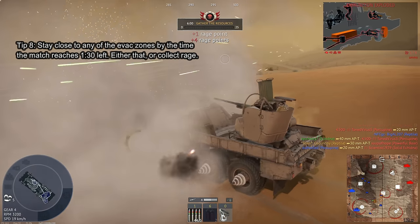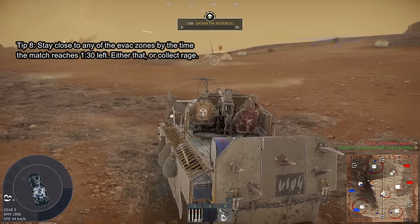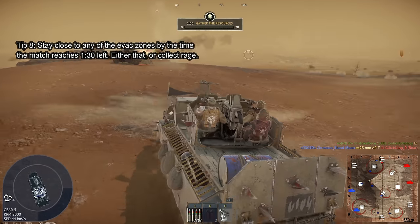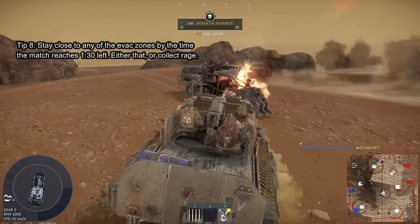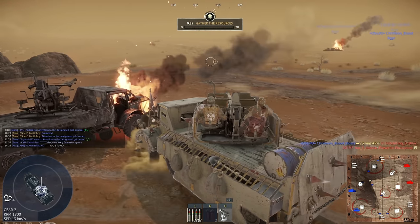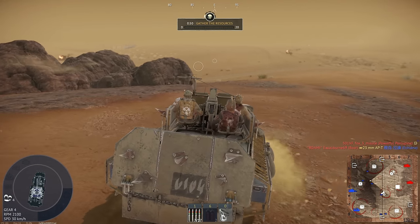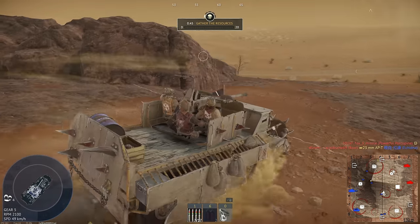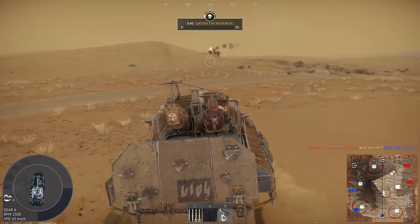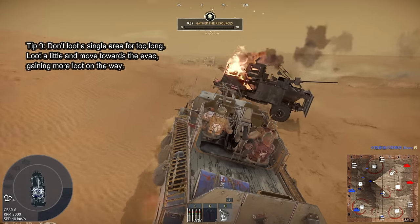For number eight, make sure you're somewhat close to one of the evac zones before the one-minute-and-30-second mark, as at that point all four evac zones open up to everyone. If you don't think you can make it in time, consider driving around to nearby enemy corpses — you can't take resources with you if you don't evac, but you still get to keep the rage you gather. There are likely plenty of dead vehicles that have never had their rage taken.